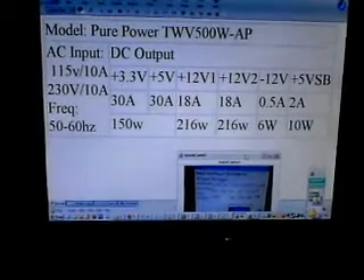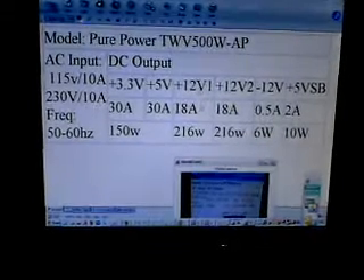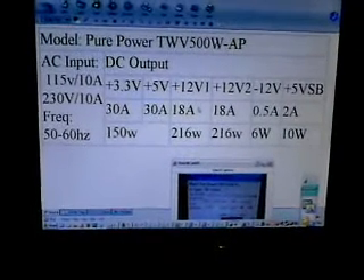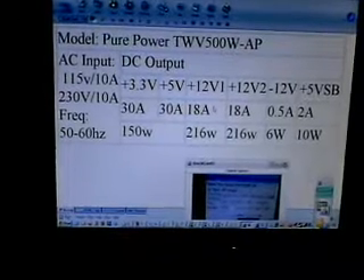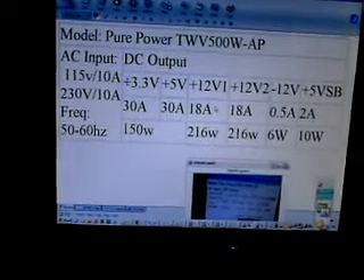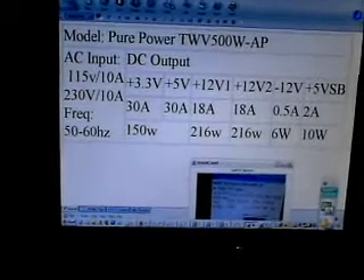It seems I've got 18 amps on my 12 volt rails or something, but I'm not completely sure. I think I might be calling it just a tad too short — someone said I needed 20 amps, but I see 30 over here — so I'm not completely sure.